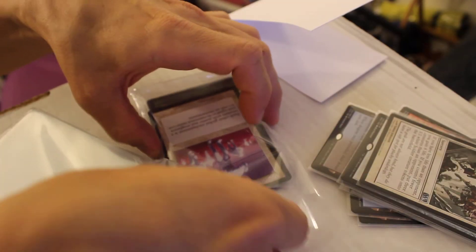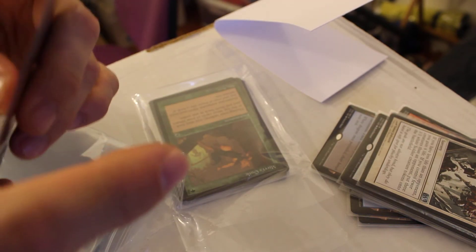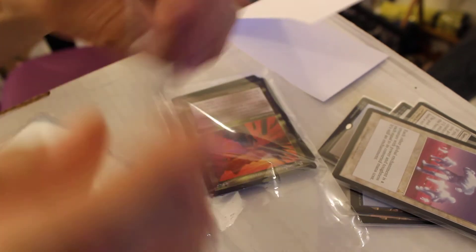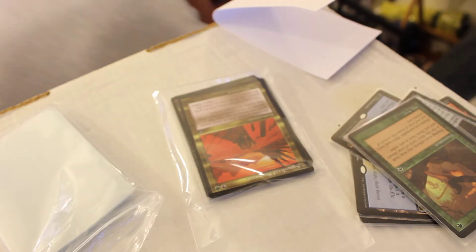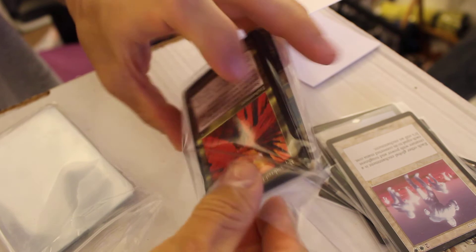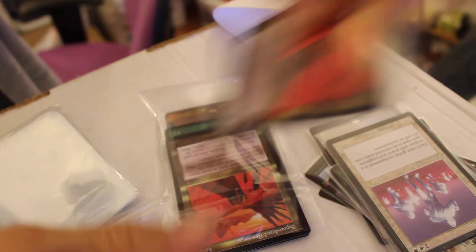Opalescence — reserve list, stockpile this. Murius Guile — another one. Squandered Resources — oh baby! Why do some of these have sleeves and some don't? I don't understand that.